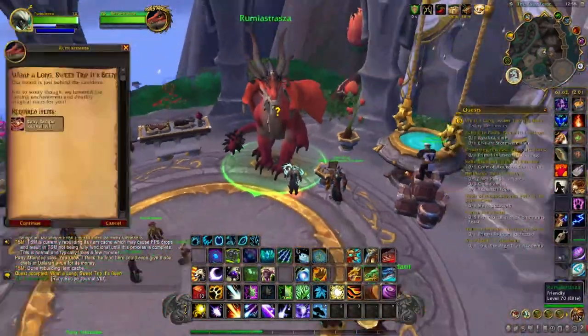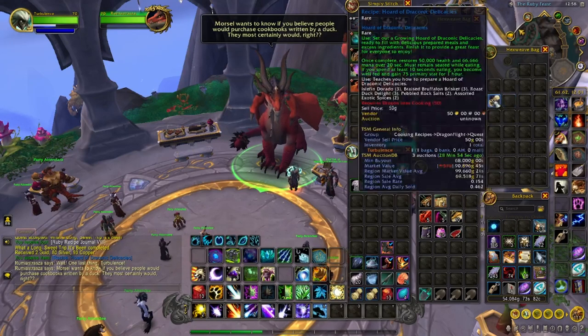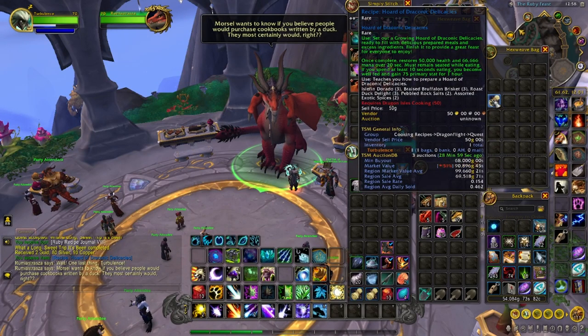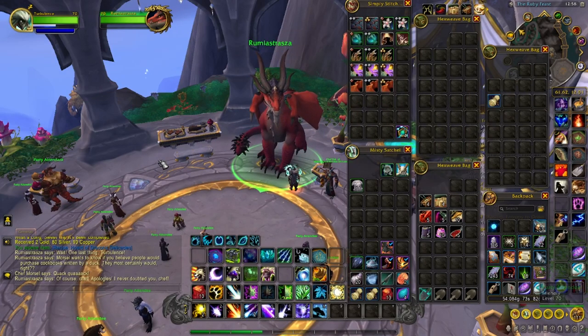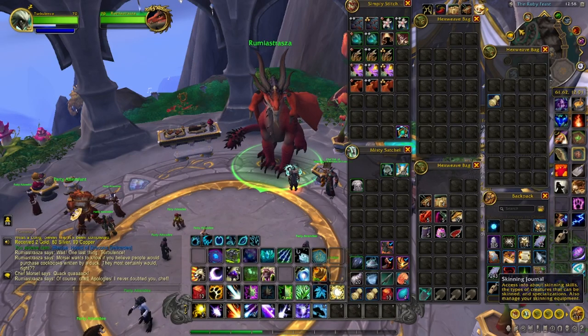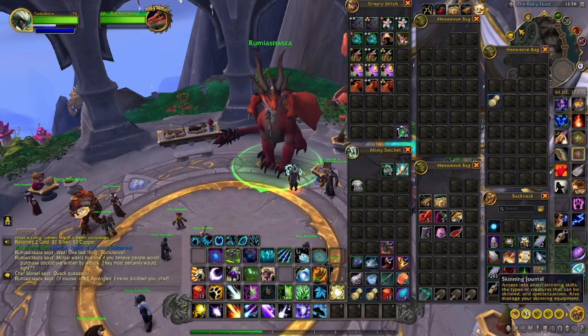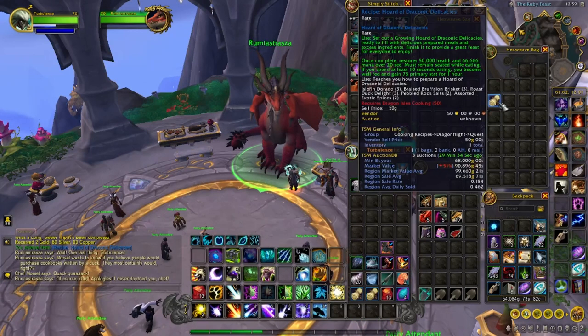You get the recipe journal and then you just turn it in and you'll get your recipe. This recipe sells anywhere between 68k and 99k depending on the server — it's not a commodity, so each server is going to be different. This quest chain isn't hard, it's just time-consuming and gated. The hardest part is the fourth quest where you have to unlock the Chromie quest chain up to a certain point, but I'll put all that in the descriptions below. That's how you get the Hoard of Draconic Delicacies — good luck with your cooking.